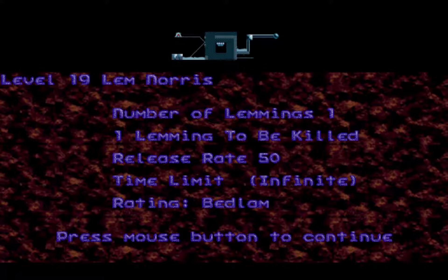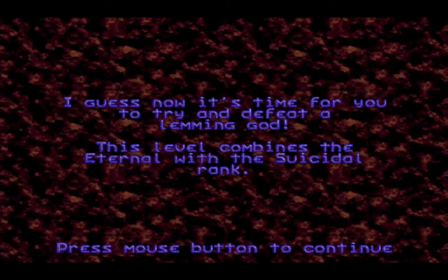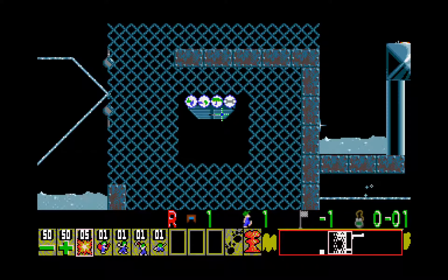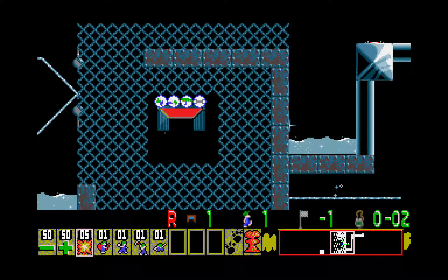Alrighty, Bedlam 19: Lemnors. I guess now it's time for you to try and defeat a Lemminga. This lemming combines the Eternal with the Suicidal rank. The level title is clearly a reference to Chuck Norris, but I don't know too much about him, interestingly enough.